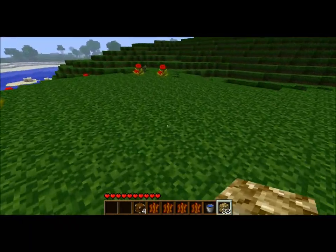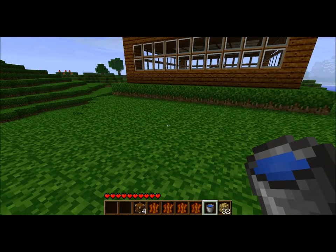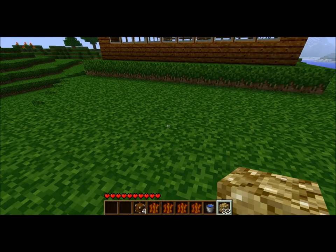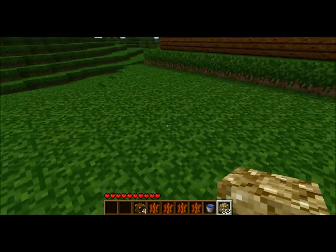For you guys that don't know, glowstone and a water bucket is what you use to make the Aether portal. And to make the Nether portal, you use obsidian and fire. So this is basically totally opposite.